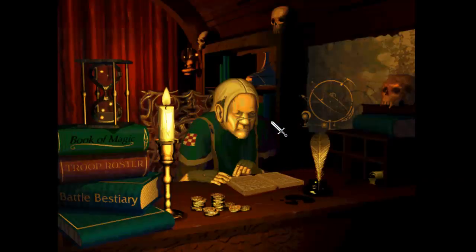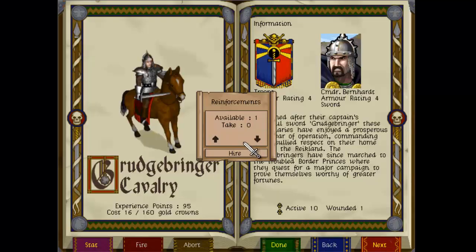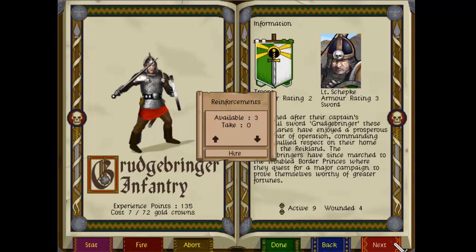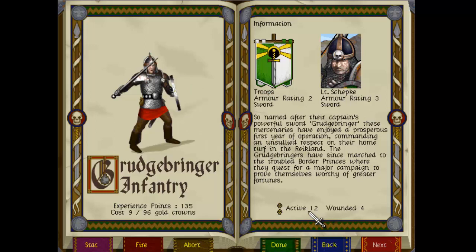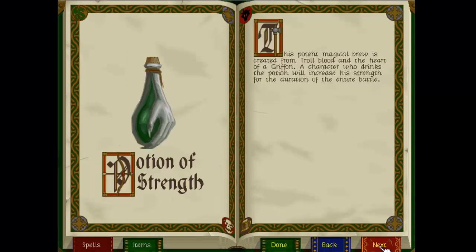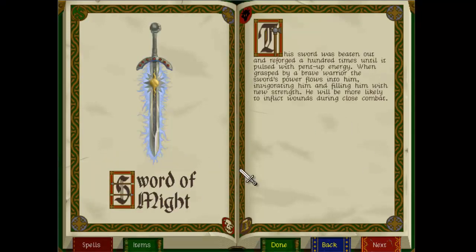We're heading back to Wizard in Helm. Hopefully there are some other options for us here. Troop roster - we can hire one more here, one is wounded. Let's go to these guys - we can pick up another three. Now depending on where you are, you may not always be able to get reinforcements. Let's hire three. Four are wounded, so they're going to be out of the next mission. We did pick up a magic item though - it's not the Grudgebringer, not the potion of strength, but it is the sword of might.